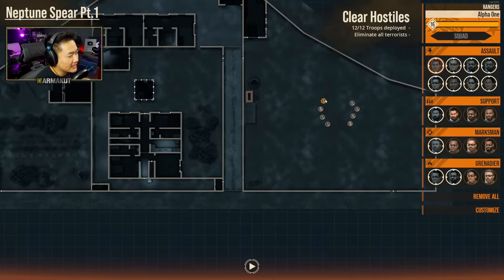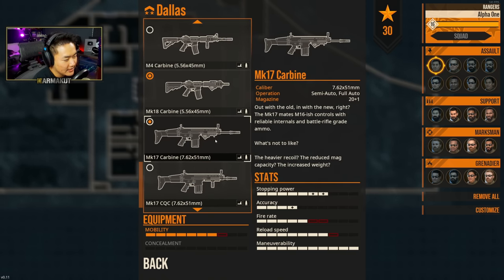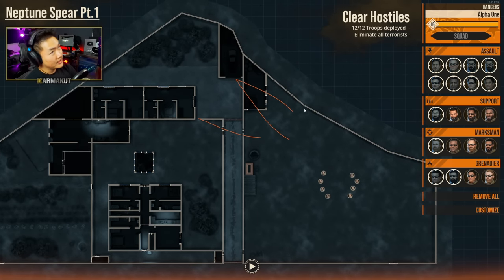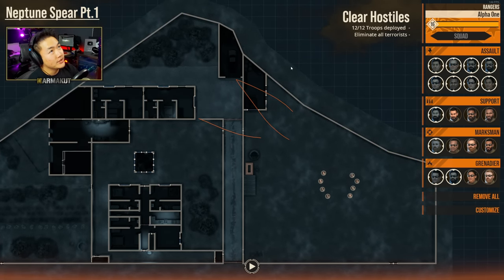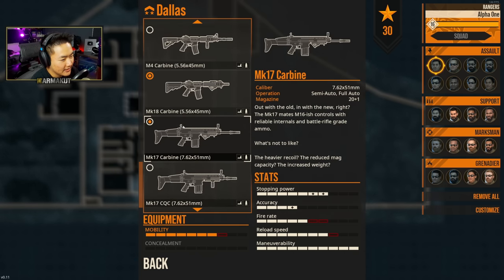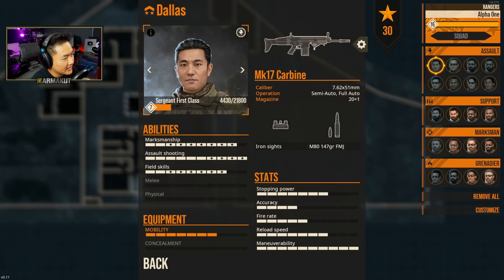As far as kits go, let's go with SCARs — there's a lot of open areas and the ranges are pretty long compared to normal maps we play in DoorKickers 2, so having that extra range should help. Let's go ahead and kit ourselves with Mk 17s.